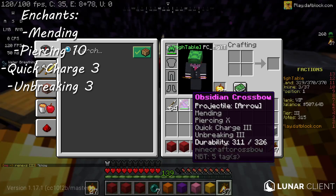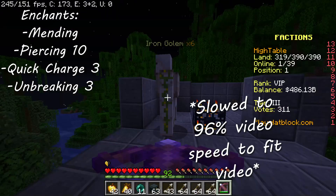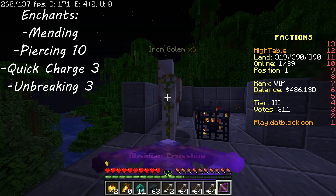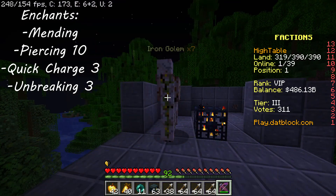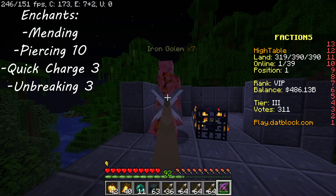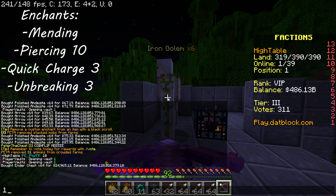Finally, the last one on the list is the obsidian crossbow, which is probably the rarest — I like never see anyone with it, but I do own one for some reason. I can't even remember where I got it from. Anyway, it has mending, piercing ten, quick charge three, and unbreaking three, and it takes 11 hits to kill an iron golem, same as the golden counterpart, but obviously it can pierce through more targets than piercing four.